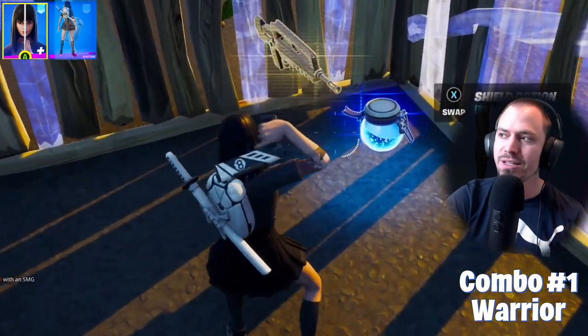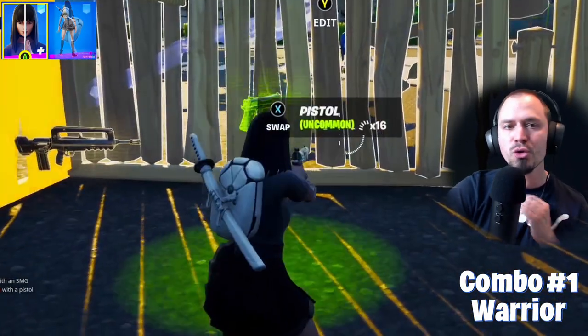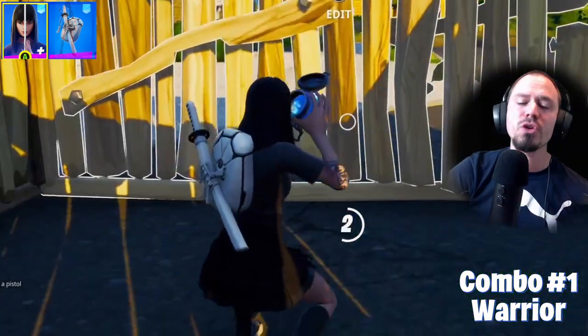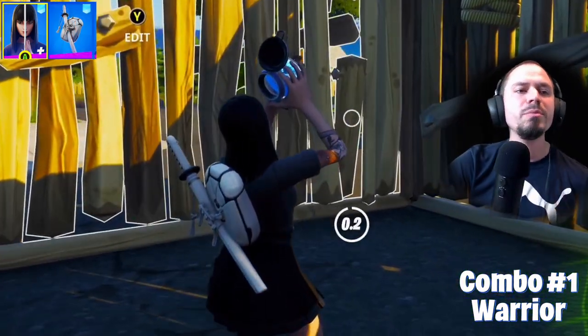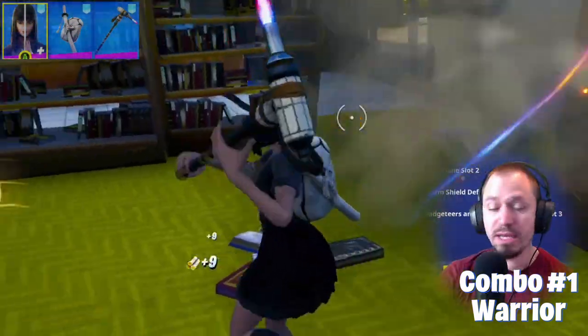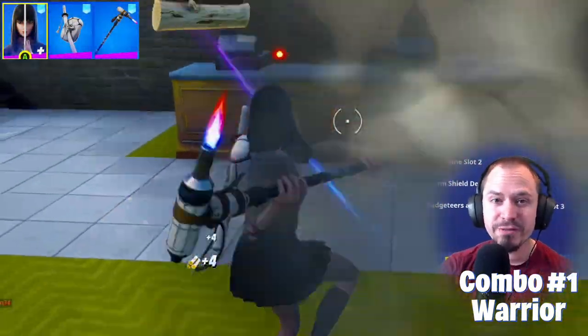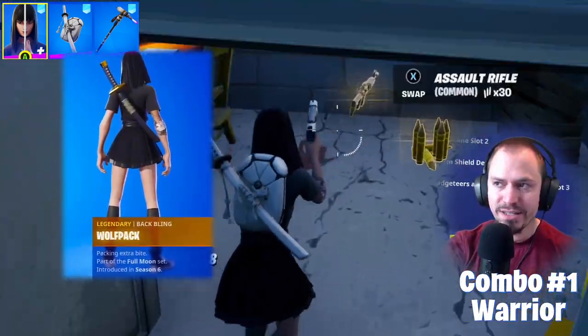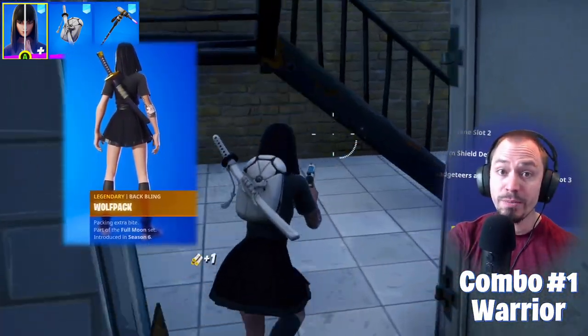It's a super versatile back bling because it can fit with black and white combos super easily, and also other shades like grey. The sword is super well designed — it has to be the highlight of this back bling. If you can't afford it, there's a good option called Wolf Pack, assuming you played Season 6 of Chapter 1, because it was in the battle pass.